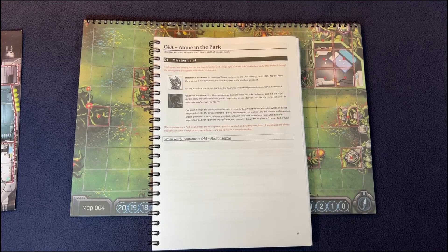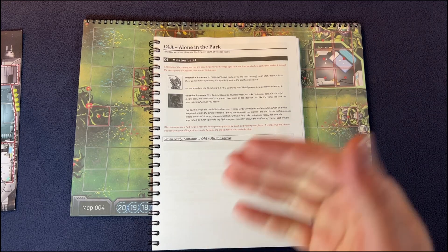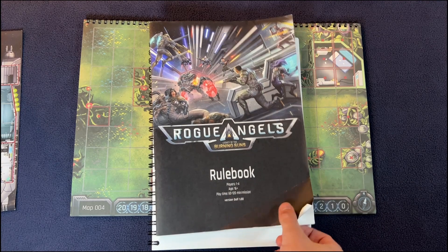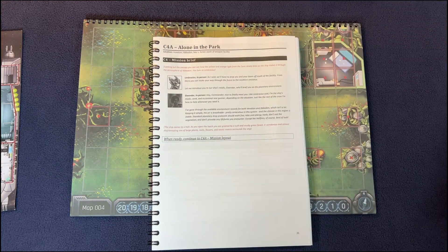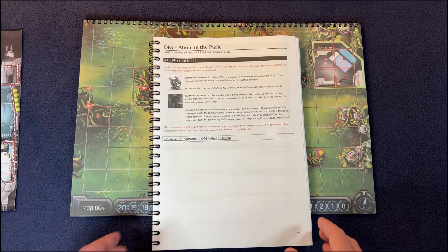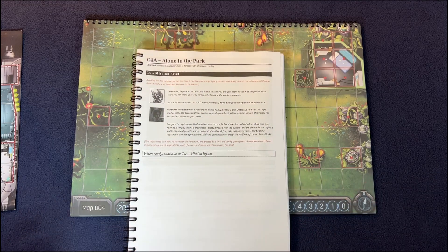Welcome back, this is Board Game Officers. Today we're going through another chapter or scenario of Rogue Angels: Legacy of the Burning Suns. This is the fourth scenario, and the third part of the videos because I did not do the first scenario on video just because it was a tutorial.